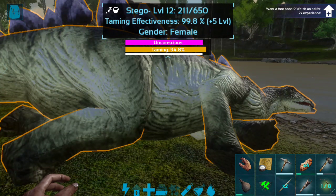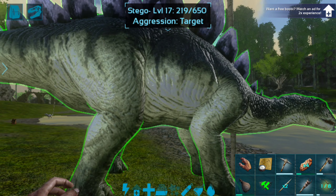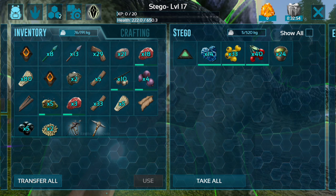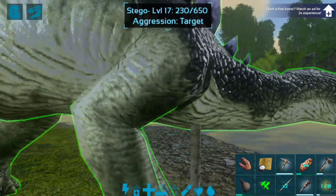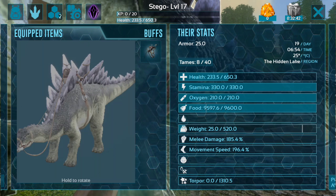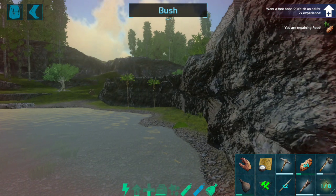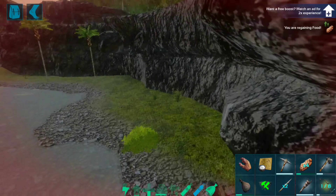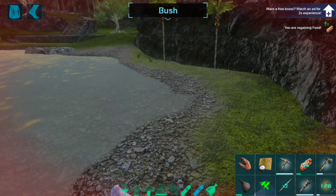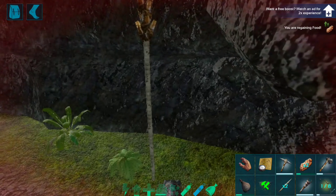I do have a saddle with me, so that's good. It is now level 17. Let me go ahead and put this saddle on him. Oh, I can't put it on — there you go. He's also a thatch gatherer, which sucks. I was thinking to see what stuff he got, and it seems he only got thatch. So that sucks.